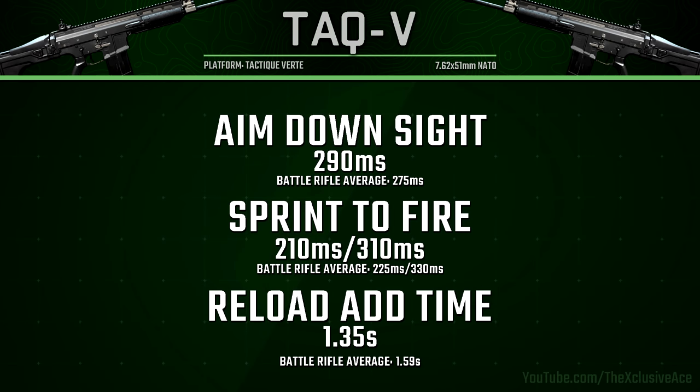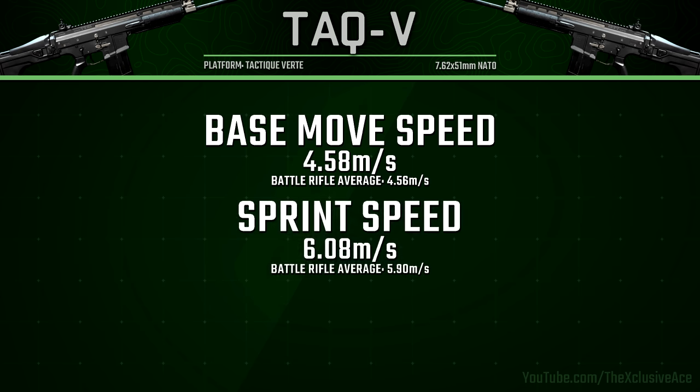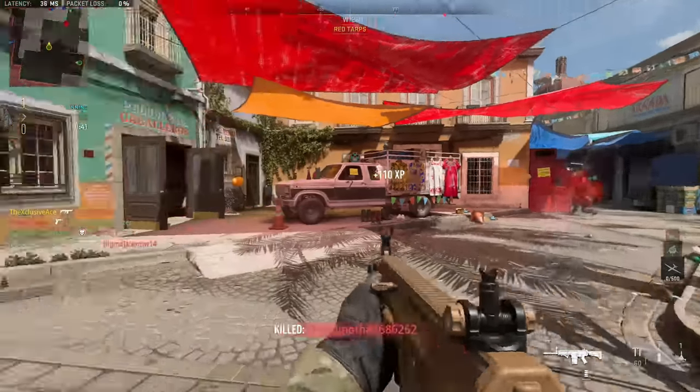The reload add time is very good at 1.35 seconds — significantly above average and definitely an upside to this gun. For mobility, base movement speed is just a little above average for battle rifles. Sprint movement speed is quite impressive at 6.08 meters per second, faster than many assault rifles. Aim walking movement speed is above average for battle rifles but still really slow in general, so strafing in gunfights won't be particularly effective.